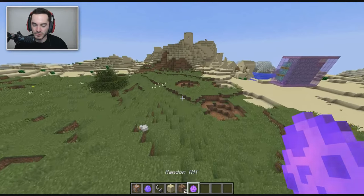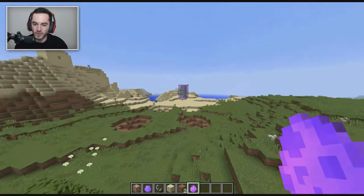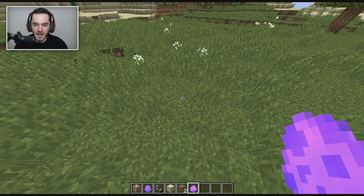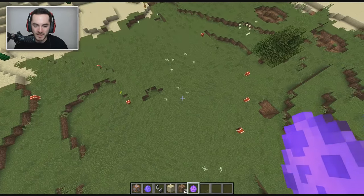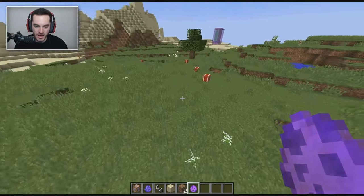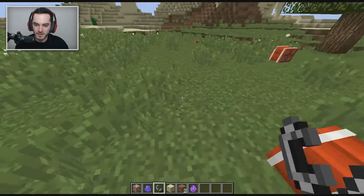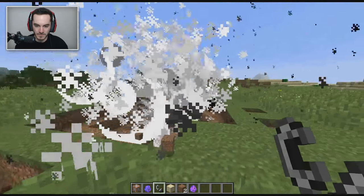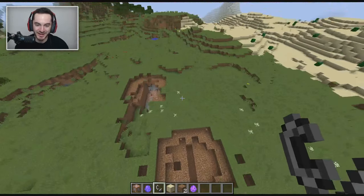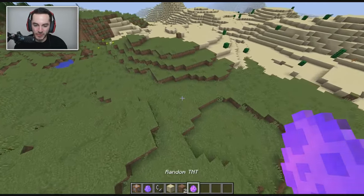Next up we've got ourselves some Random TNT, which sort of sounds like what we just did with the Russian Roulette TNT except it's definitely very different. We're gonna back away because we don't want to be too close to our command block machine. The way this thing works is when you place it down, it creates a randomized effect - it randomizes where the TNT blocks are actually placed down, then you set one off and it randomizes again and decides to set off like two or three of them. One, two, three just blew up right there. Only three of them were actually active; the rest end up disappearing.